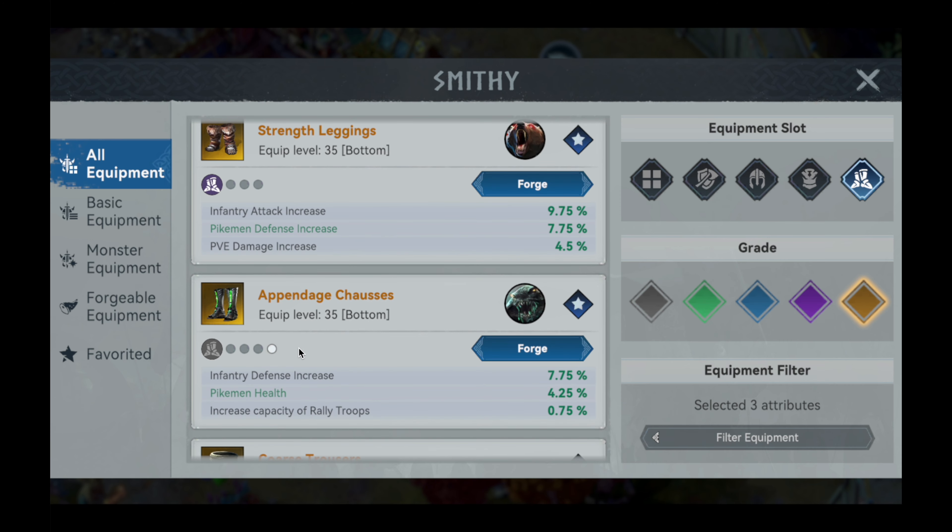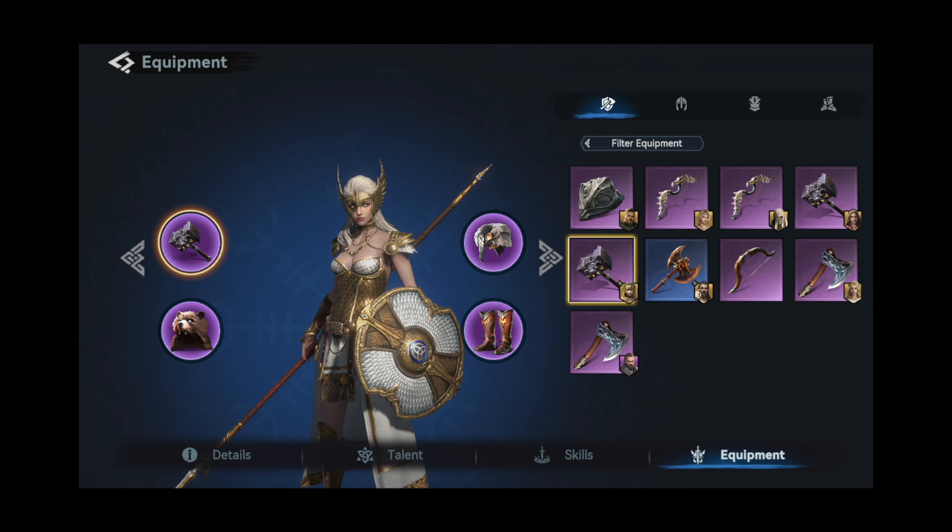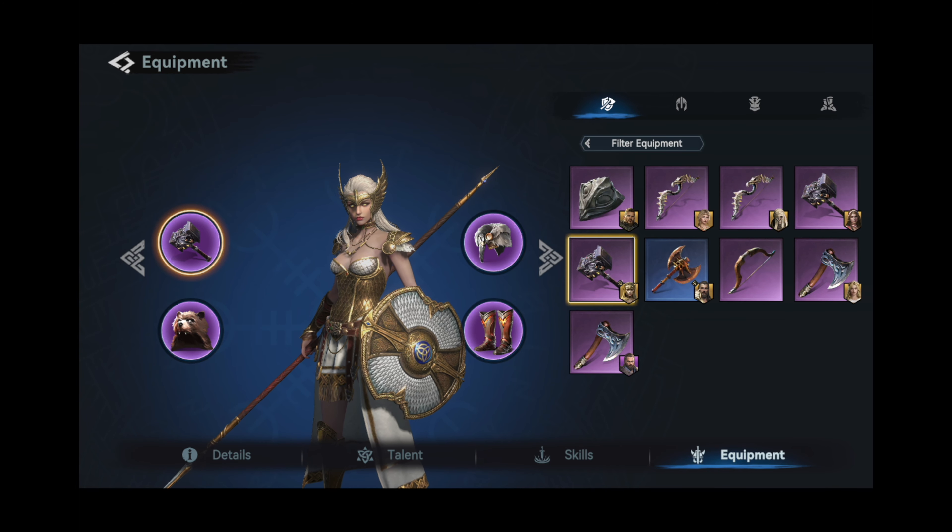Both the Spiked Boots, providing an attack bonus, and the Appendage Chosses, providing health points, are both good mid-tier choices too. Both of these items require a small amount of ultra-rare materials.